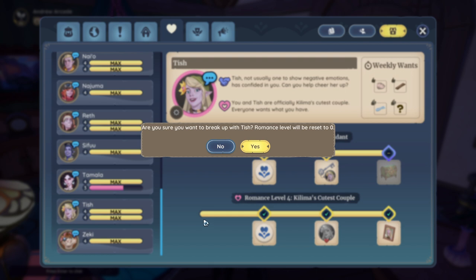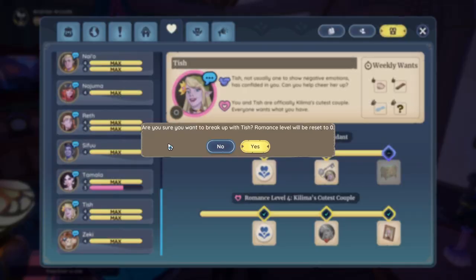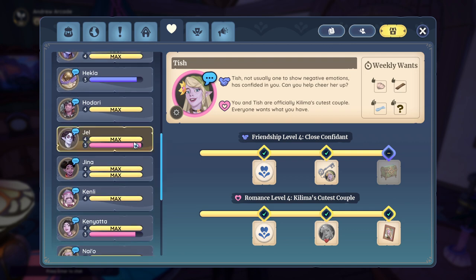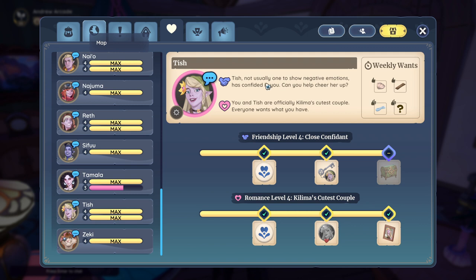I'm assuming you give them chocolates again and can probably just start dating them again. Does that mean you do those quests again? No, that would be weird. My main question was whether you can give them chocolates and start dating again — I don't see why not. Gel is almost maxed out, nice. I'm just not going to wear Tish's pin.